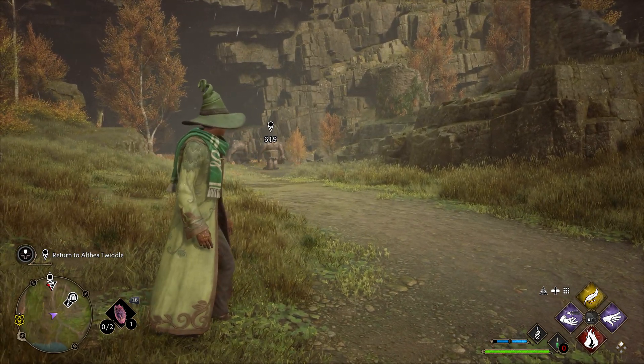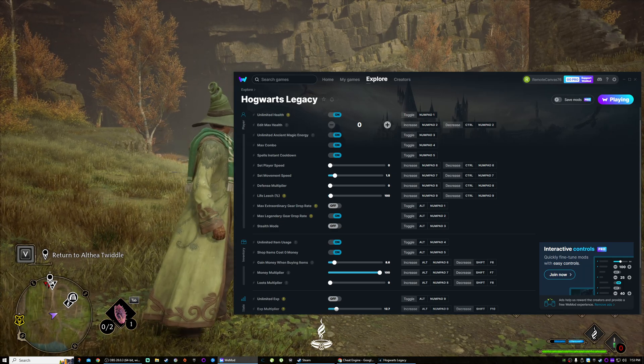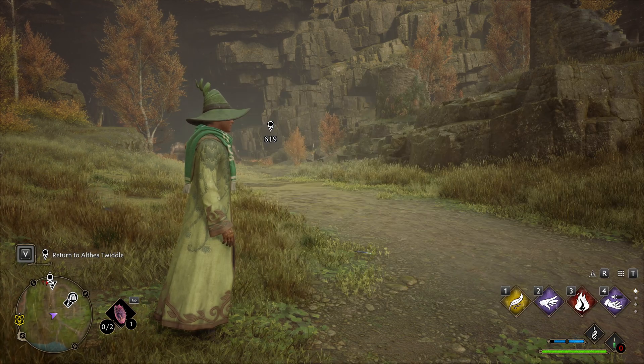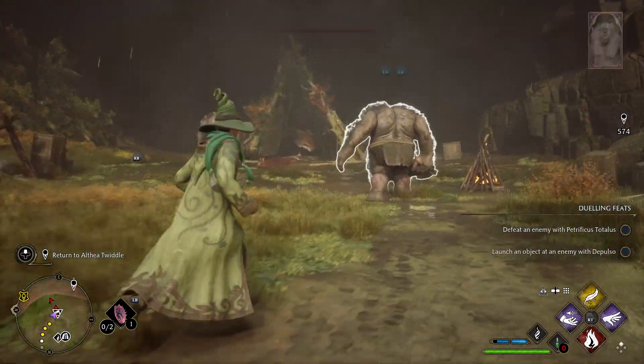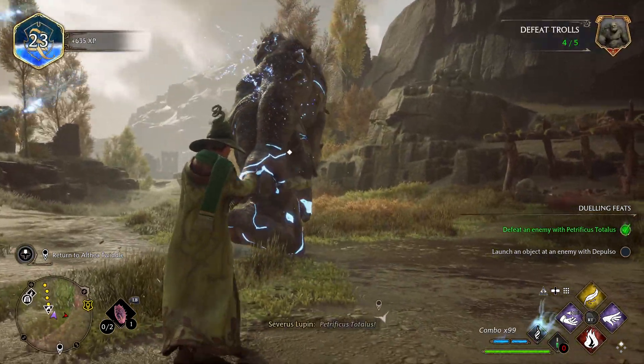Now you see those two big burly dudes over there? Let's go into stealth mode — we're gonna hold Alt and hit three. And let's see if I can just walk right past them, just for giggles. Okay.